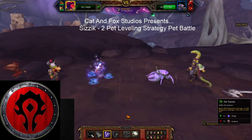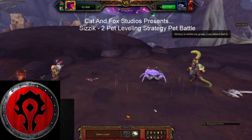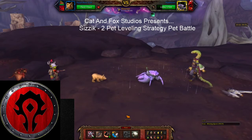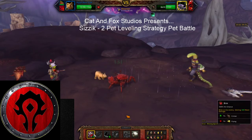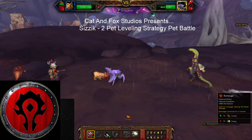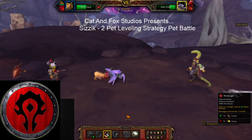You can throw any real attack here. I usually switch out my cub by now, and you'll see why in just a moment. So I'm going to bring in my cub right now. Now that his bubble is gone, we're going to Bite, Bite again. Normally I'd throw Rampage — he might try to use his bubble again.